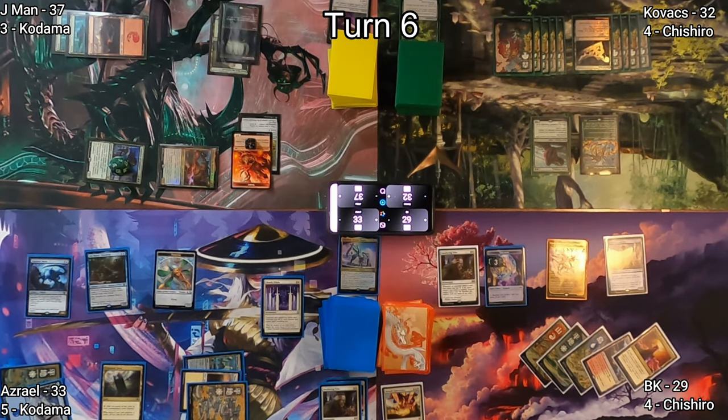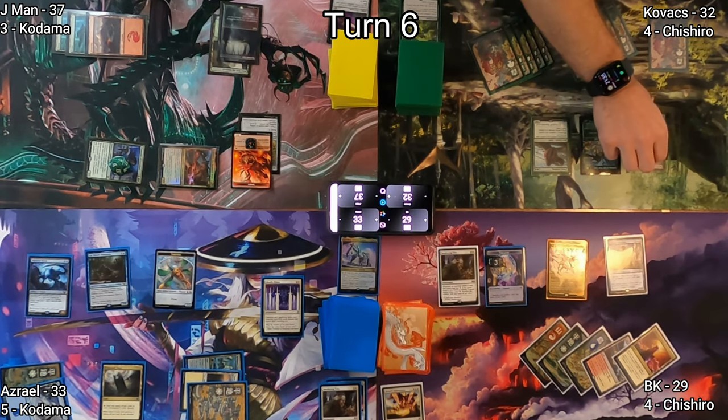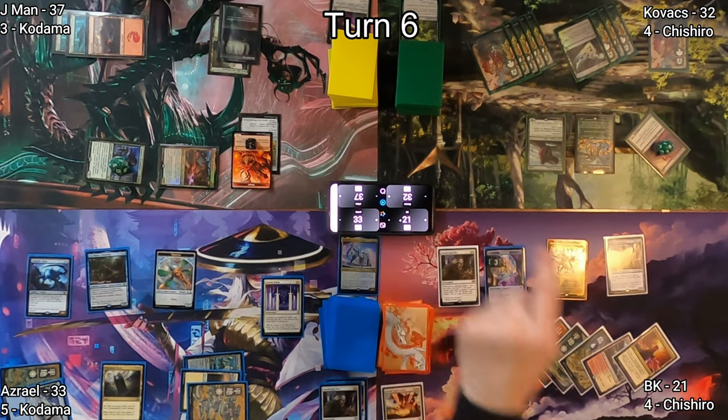Kovacs draws for turn getting me a Treasure — feels good to be the only one getting Treasures right now. Another Forest hits his battlefield and then an X equals eight Mistcutter Hydra is cast. It's pretty scary. He moves into combat and smacks BK for another eight points of damage, dropping me down to 21.